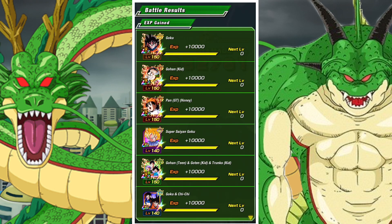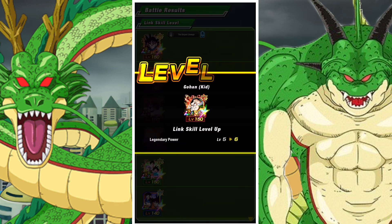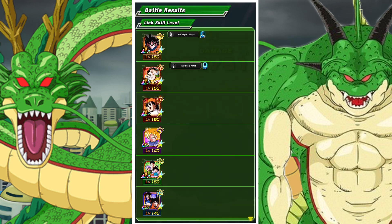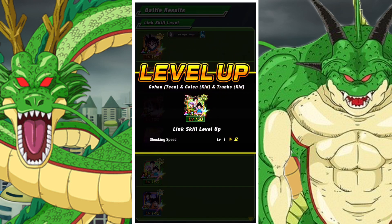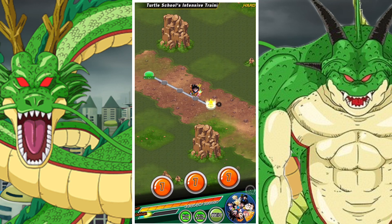Once you've done that, the Dragon Ball will pop up and you've basically done it. Super straightforward and you shouldn't really have that many issues.